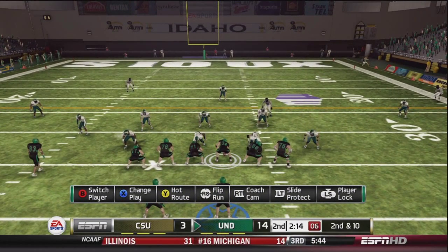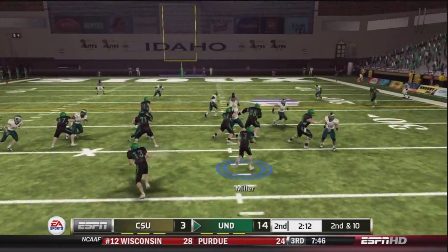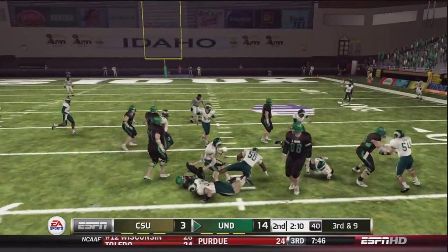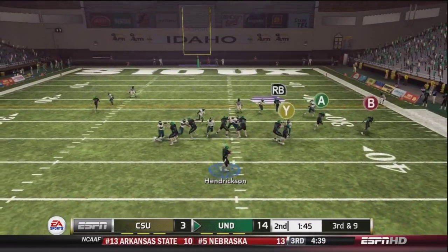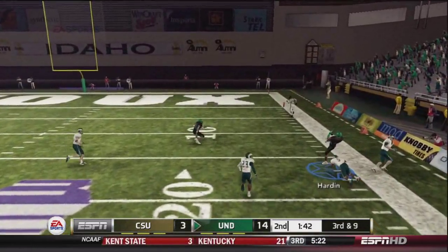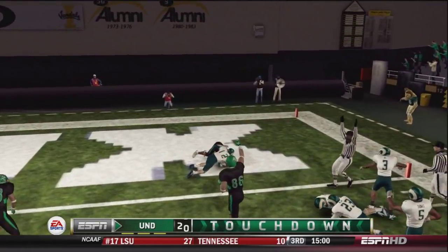Just over two minutes to go in the first half. A little read option give to Jake Miller — only a yard though, the blocking was not all that fantastic. So Hendrickson on third and nine lofts it up, and Greg Harden comes away with the most ridiculous catch — I don't even know. This was a ridiculous catch.